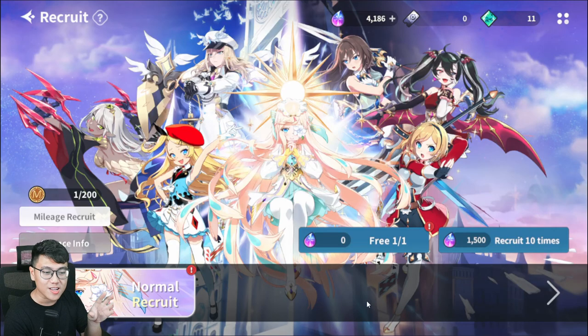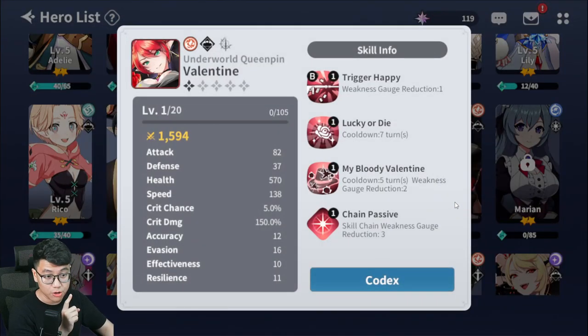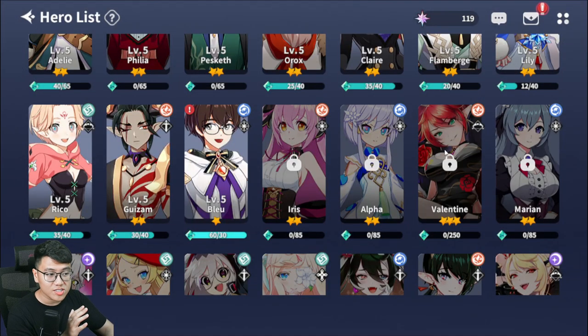So the biggest question for anyone starting this game is: what is the best starting 3-star character? You want to reroll for Valentine. She'll be in the normal recruit banner and you want to get her because she has amazing team buff, critical hit chance and crit damage buff, and after buffing she'll get an extra turn — no cutting in between — then do AoE damage and stop enemies from moving by reducing their priority, which is like the turn gauge or attack bar. So she's an amazing starter.